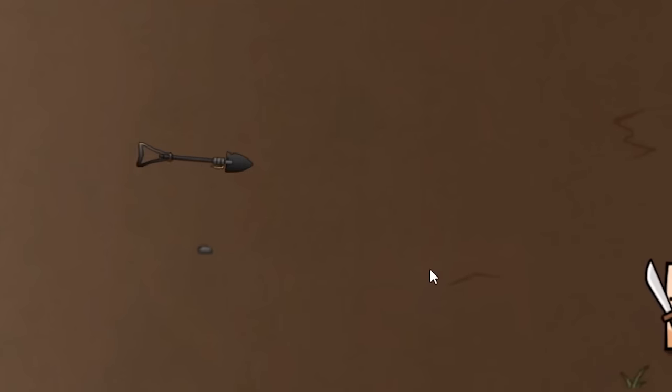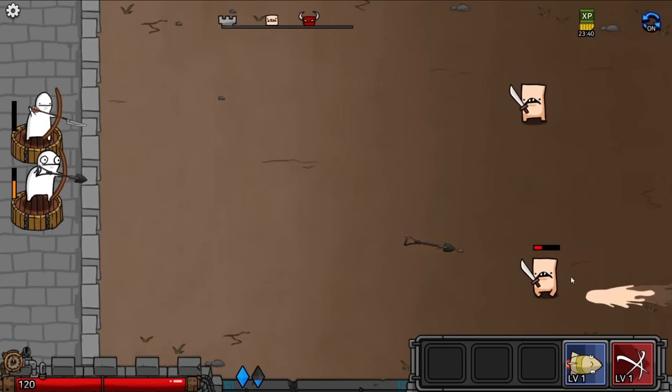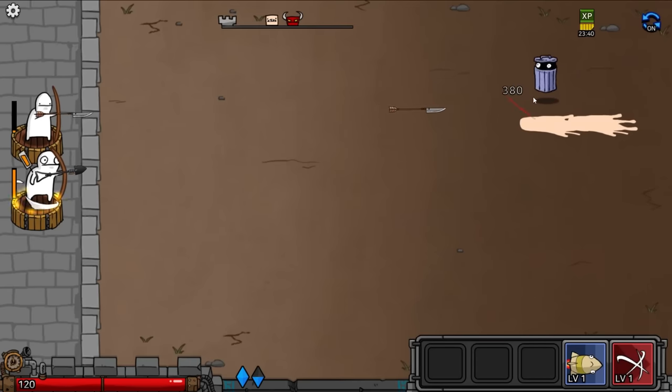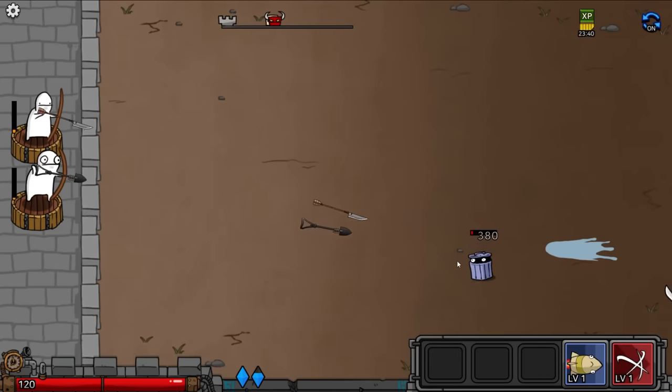Next wave — was that a trash can? I think that was a jumping trash can. It was Oscar the Grouch — he's been demoted from Sesame Street, now stuck in an Android mobile game. And he got obliterated. I wonder what they actually do when they get to the castle — I kind of want to find out, but there's so many of them coming.